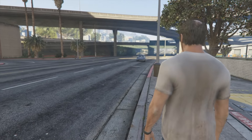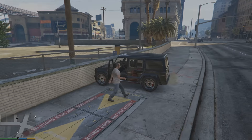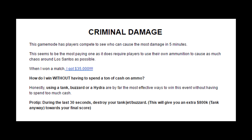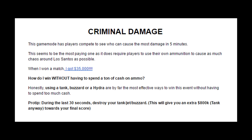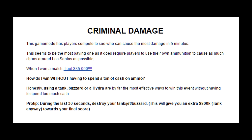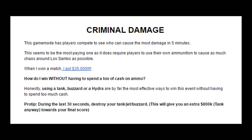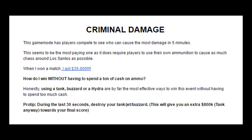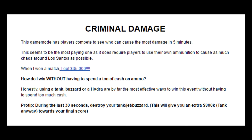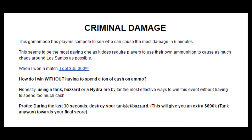Do daily objectives every single day for a month and you will not regret it. Now, a very amusing way to make money is by taking advantage of free mode events. If the event called Criminal Damage comes up, take advantage of it — all you have to do is damage the most things in five minutes and you can win up to $35,000. A pro tip: the best things to damage are tanks, jets, or buzzards, which give $800,000 to $1 million each in damage score. Go to the military base and destroy as many jets as possible to maximize your payout — this event can bag you almost $50,000 for winning.